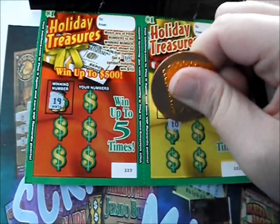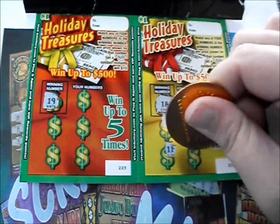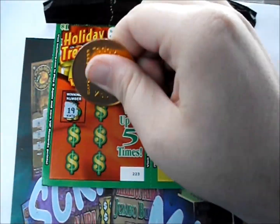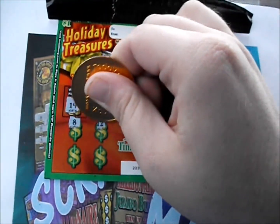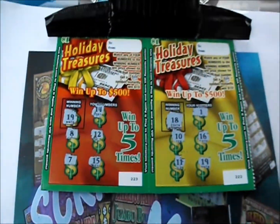Not-so-lucky one starts us off with 10, 16, 11, and 19. Nothing on the first one. Number 19 — speaking of 19, where were you last ticket? Got 14, plain 8, a 12, 7, and 15. Nothing there.